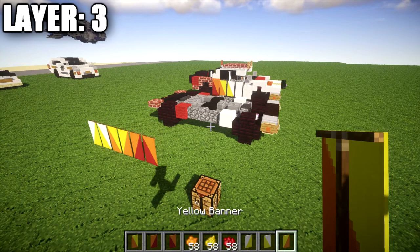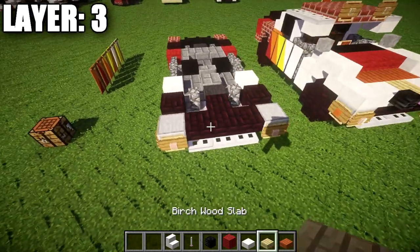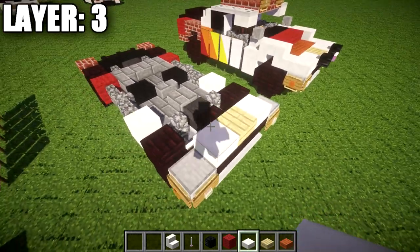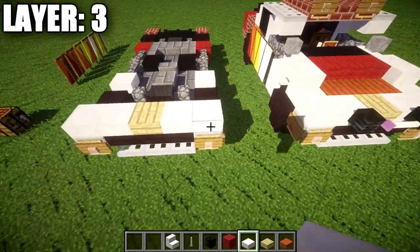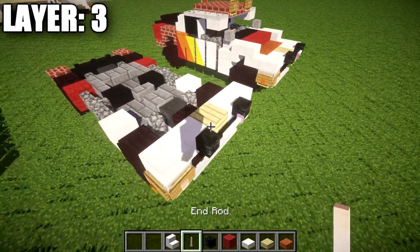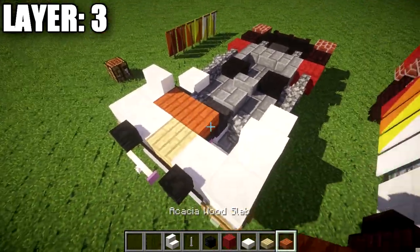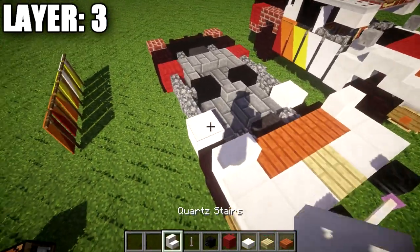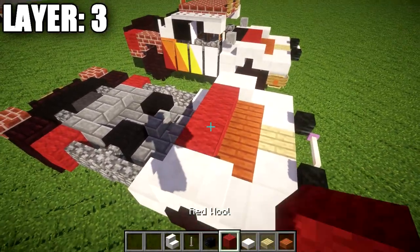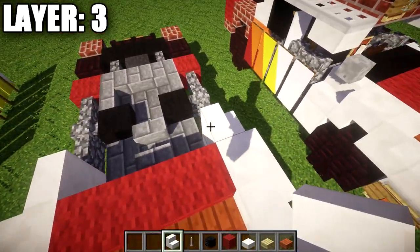Now let's move into building layer 3. We start by placing a birch wood slab on top of the nether brick stairs in the front, then a quartz slab to both sides, followed by a second quartz slab to both sides. Coming off the middle two quartz slabs, we place two wither skeleton skulls, followed by an end rod in between them. Going back, we place a quartz stair on both sides and a row of three acacia wood planks in between. We then place an upside down quartz stair on both sides for the fenders and a row of three red wool across in between.